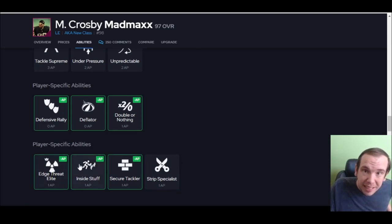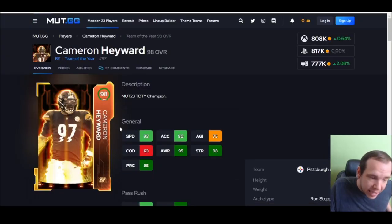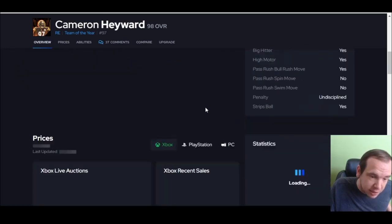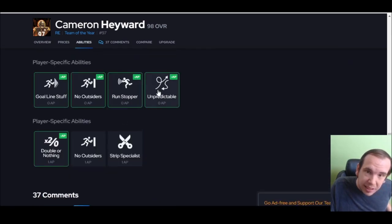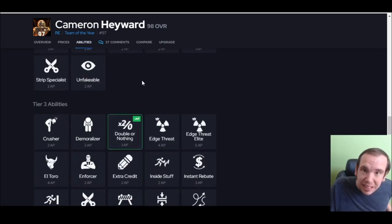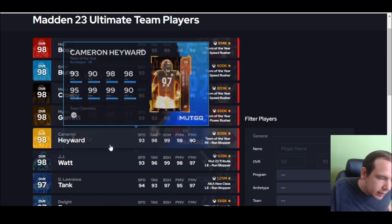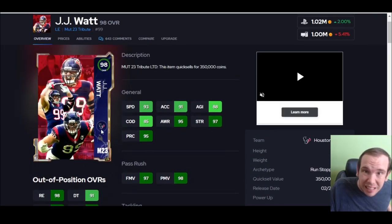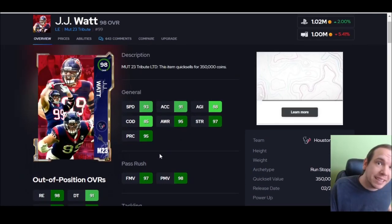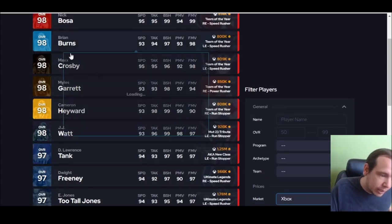So the old Mad Max is actually better than the new one. Cam Hayward didn't make the list — he doesn't get Edge Threat Elite, he gets Double or Nothing for one, so he's missing an ability that's extremely important. And then JJ Watt — they took away his X-factor, so the Milkman card is actually better because that X-factor does not have something that can counter it.